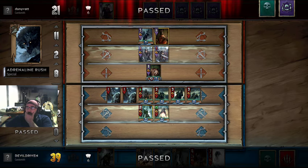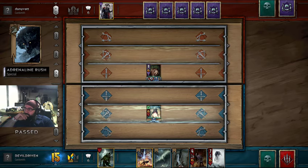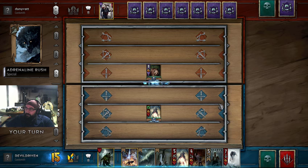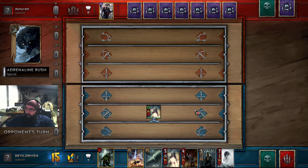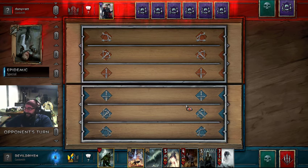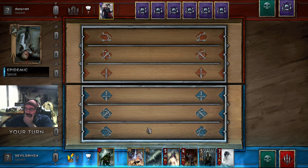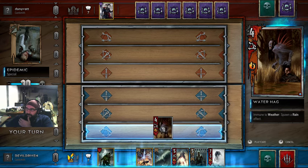So he keeps that eight - let's see what we draw. Cipher and Wily for the combo, another foglet. So let's epidemic - get rid of that bear. What do we want to play here? That was pretty good. He thinks like me - I like you dude, Danny Vat, good job. Do we want to keep a foglet or do we want to keep an ice giant? I think we want to keep a foglet, but we gotta get him to fish some more. Let's go with the water hag.